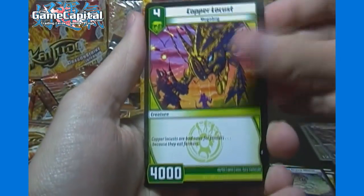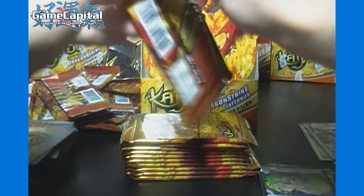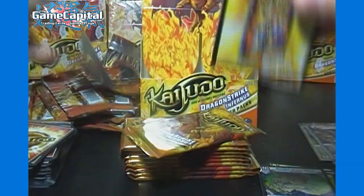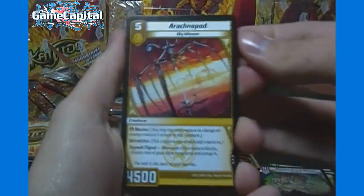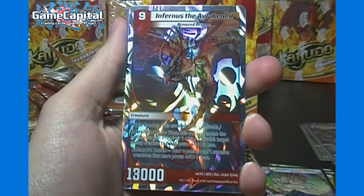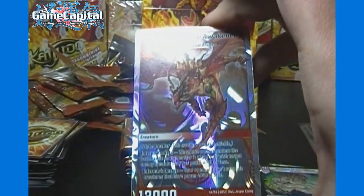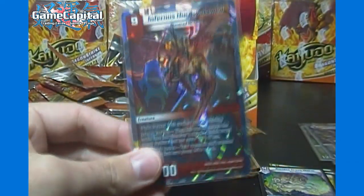Next up we got Copper Locust common and another Dragon's Breath — not too bad. Never mind getting duplicates of rares if they're of the more valuable variety. Next up we got Arachnopod and — there we go — Furnace the Awakened. So that is the Fire Type that I could not recall the name of. Andromeda is the only one we have not pulled from a box so far, but we have pulled at least one of every different card in this set already.